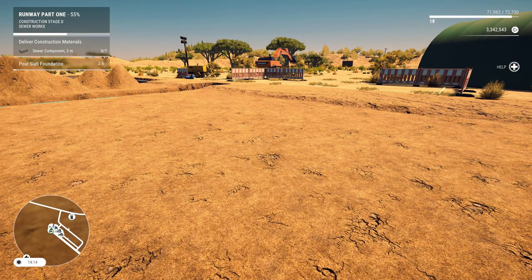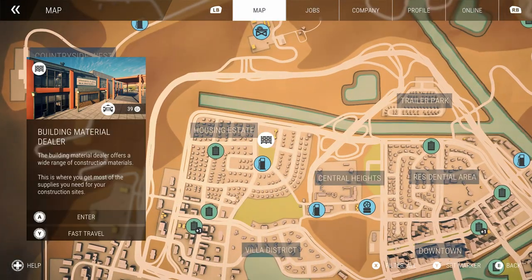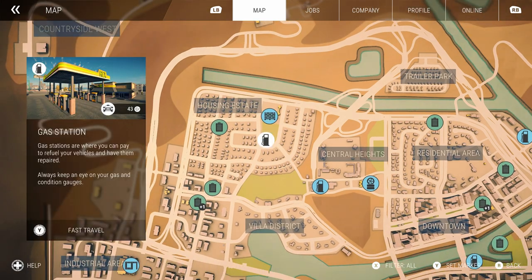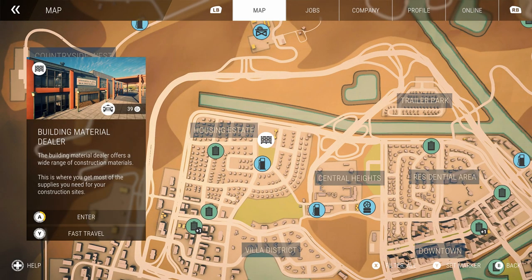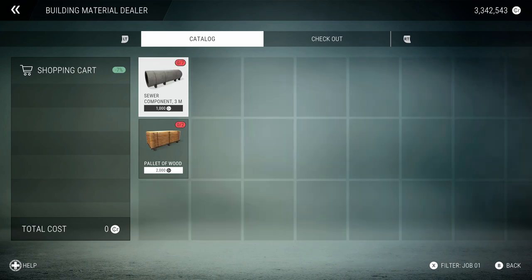I need seven of them apparently, so I don't know where I get those. Let's go ahead and enter the building and filter by the job. Okay, there they are. Can we just go ahead and get seven of them?